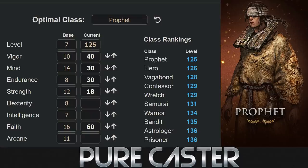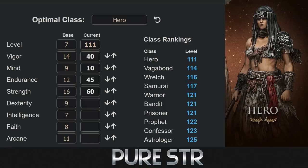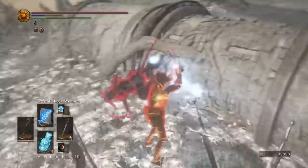For a pure Faith build, Prophet is ideal if you don't need any Dex. If you do, Vagabond is ironically the best for Faith. For strength bros, Hero is the best if you neglect every other stat but Strength, Vigor, and Endurance — the only three you really need. Much simpler to build, though you'll be weaker at the start since you won't have access to those crazy big or ultra weapons yet, nor super chunky armor. But that likely means you can pump Strength higher early on than other classes, so that counters the negative.